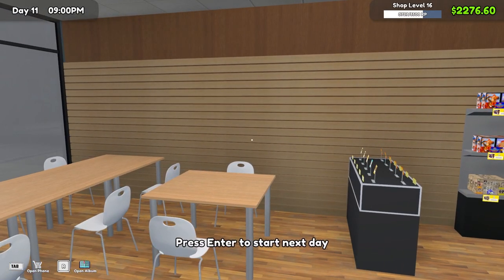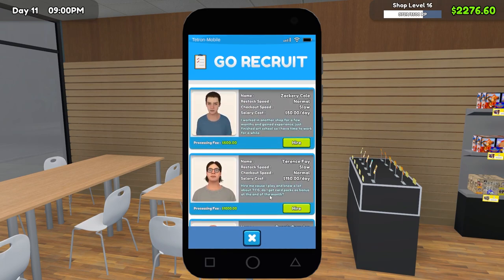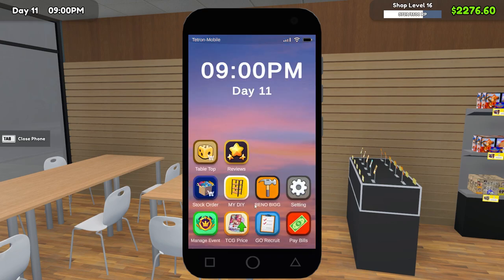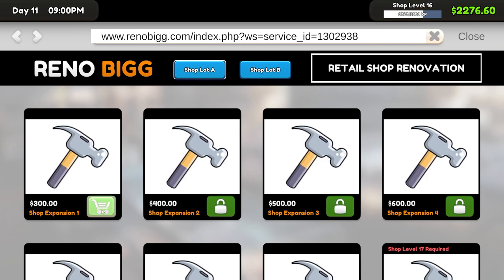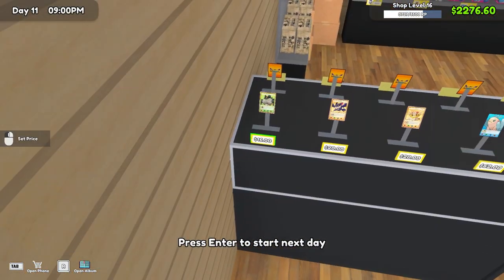First things first, let's think about this. Maybe we don't hire a worker just yet. Let's unlock — that's going to cost, what, $1,100? Oof, that's expensive. That's like $1,800 to get all four shop expansions? But I think we can make that back. It shouldn't be too hard.